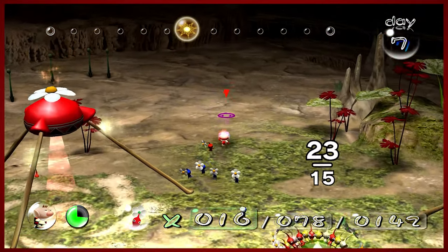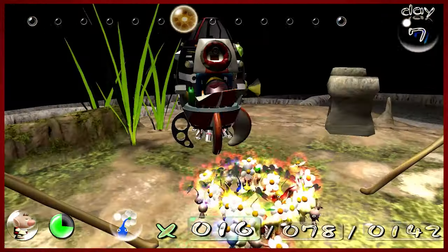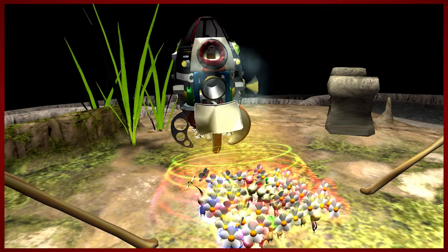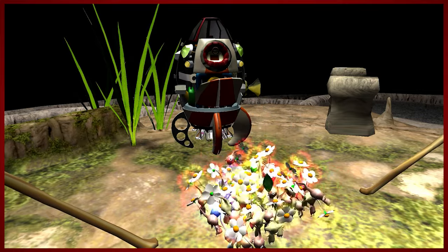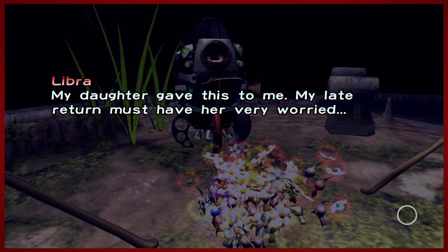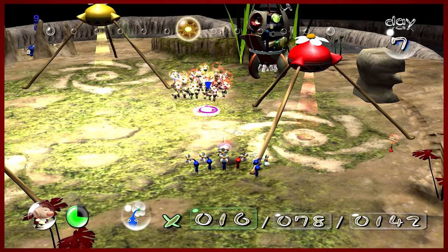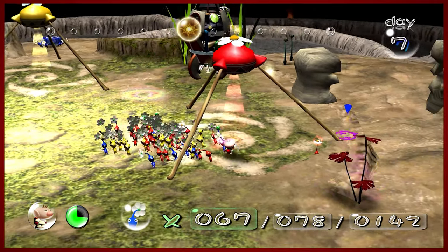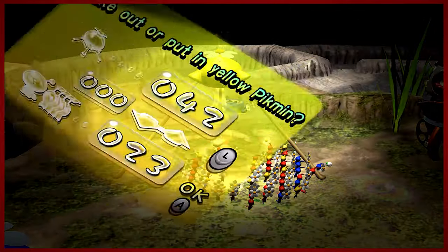Part number two is coming in hot. We are at the 50% of the day mark, and I think I'm going to want to swap out all these guys for just red Pikmin. The Libra — my daughter gave this to me. My late return must have her very worried. Yeah, she probably thinks you're dead. Full disclosure, Olimar, you are 100% MIA according to your family.